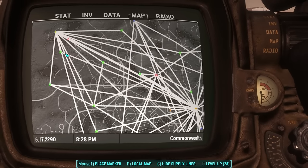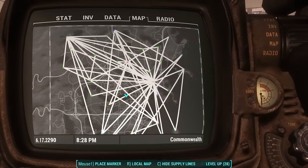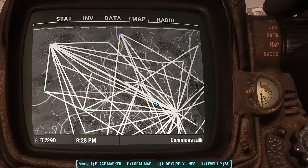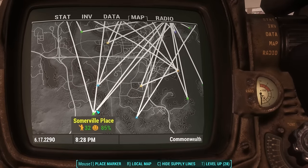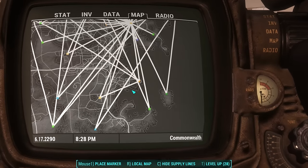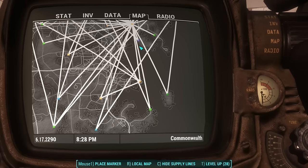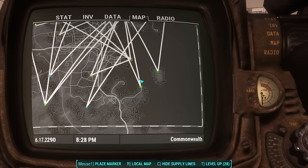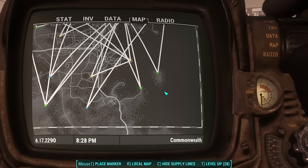Think of all of these white lines as wires and think of all of these settlements as conduits. As long as a wire touches a conduit, that conduit is going to have electricity and it's going to share electricity with all of the other conduits. If these three were only connected to each other, they wouldn't share electricity with any of the other settlements — only with themselves. It's the same with scrap and items in the workbench.